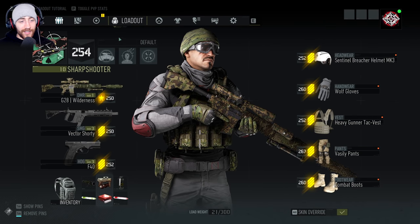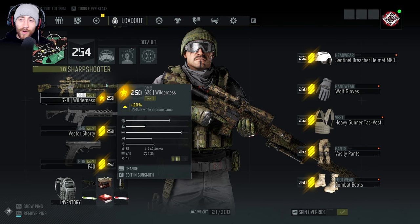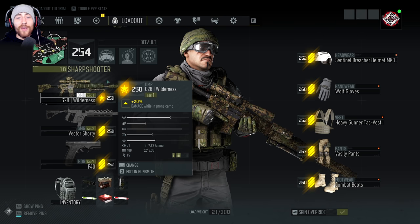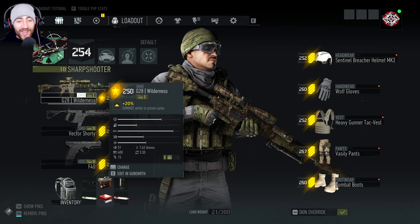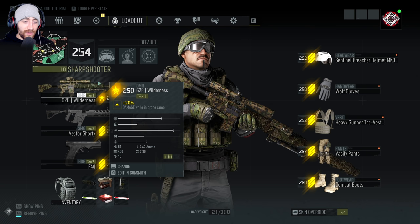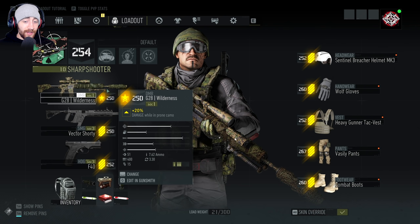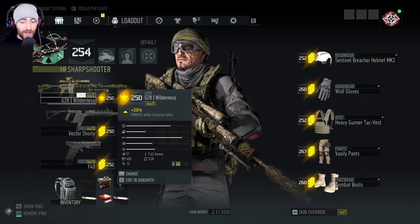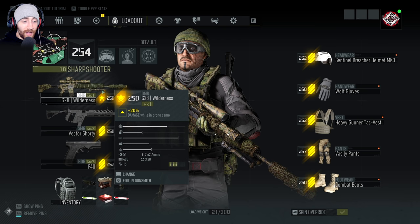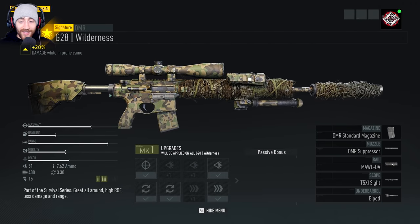We've checked out the standard G28 and the G28 Wolves Edition. Both were okay, a bit hit and miss with damage, but fire rate was always a good one. This weapon should be interesting — it's got very decent range as standard, and we've got the bipod on it for extra range. It is a starred weapon though, so we just get plus 20 damage while in prone camo, which is awkward to use.